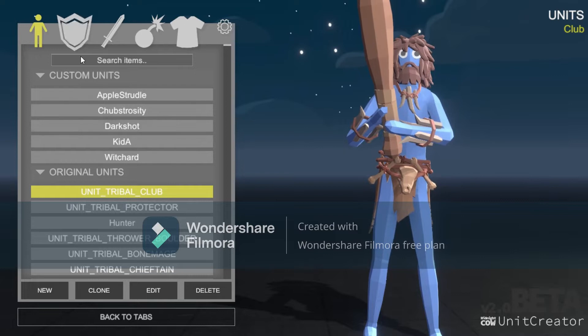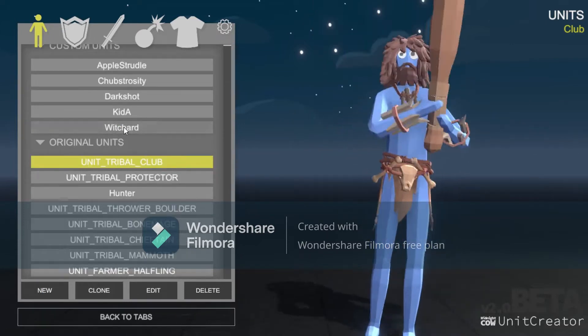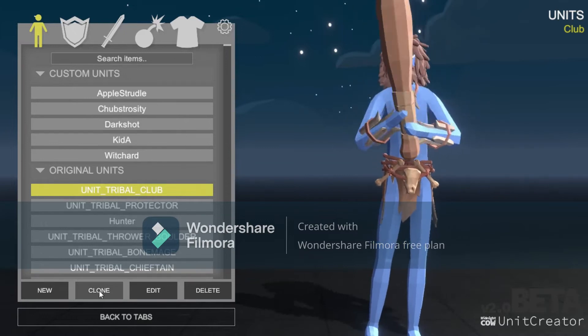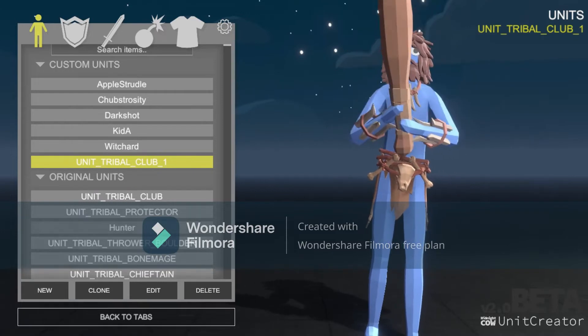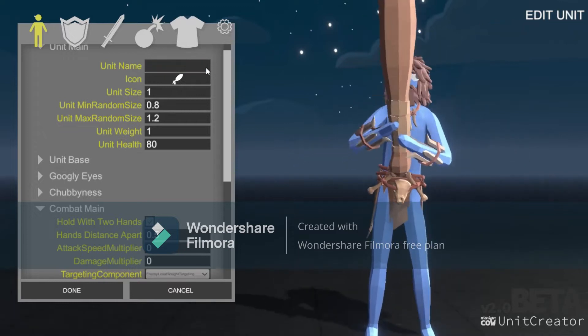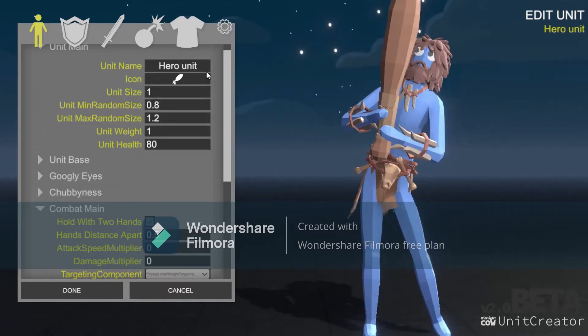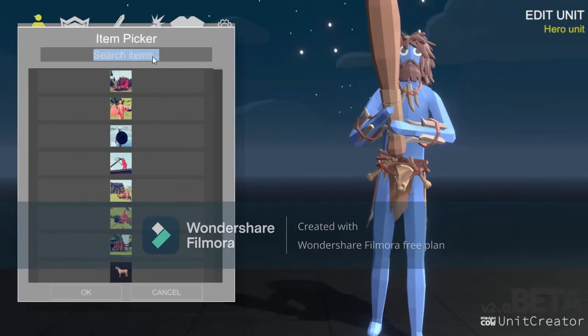I cut the video since my mic went out and I had to replace my mic cord with a better cord, so now you guys may be able to hear me better. You're going to go under unit Tribal Club and then you're going to clone him, since if you just do a new unit he won't have the walk animation we want.